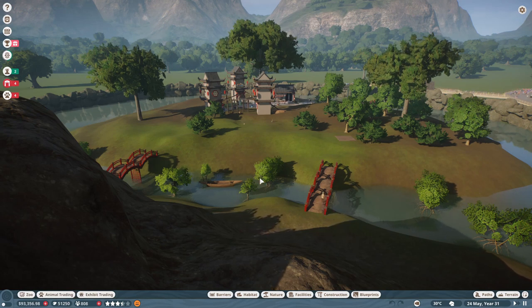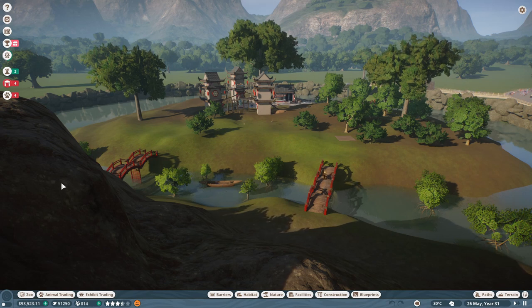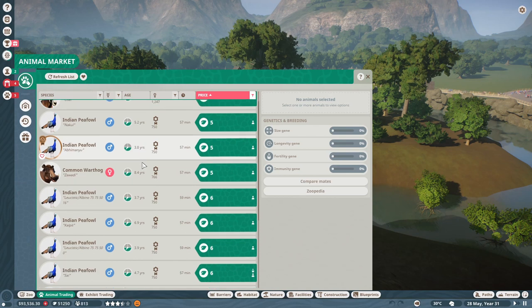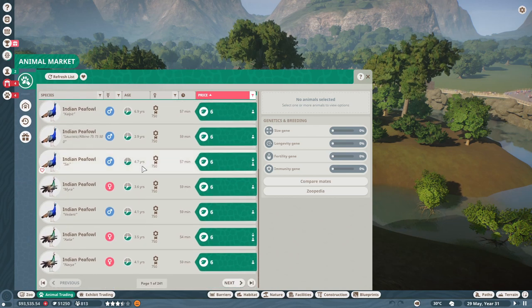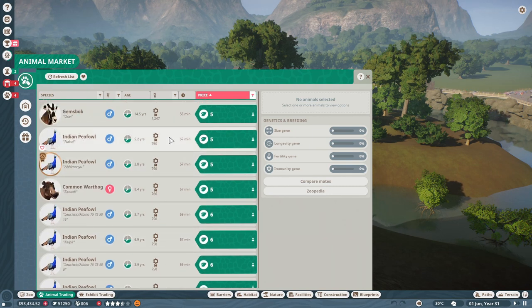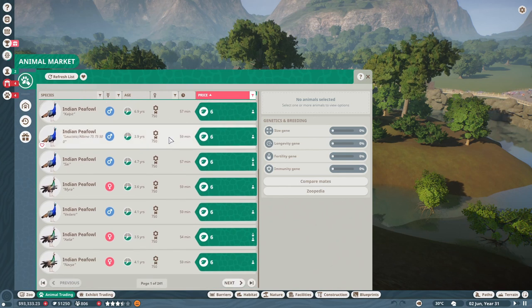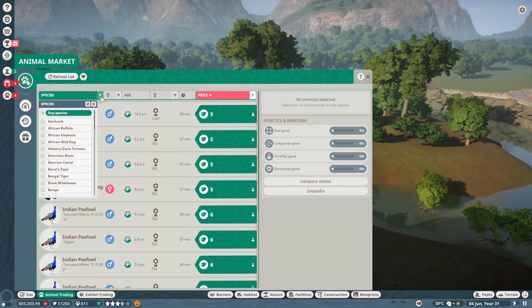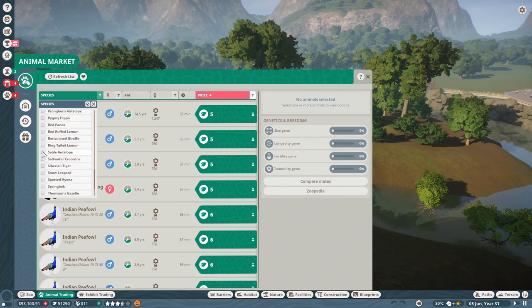Money is what you use to buy construction objects, pay your staff, and buy food for your animals, but CC is primarily what you're going to use to buy animals in the game. Some animals are available for cash, but almost all of the animals you're going to find are available for conservation credits as well. You can see there are 241 pages of animals available for conservation credits right now, and that's likely to increase as the game gets bigger. There are tons of animals, and you can filter them by whatever animal you want — you're most likely going to be able to find some.